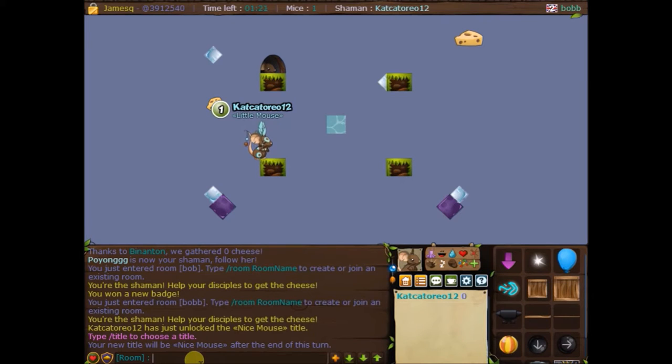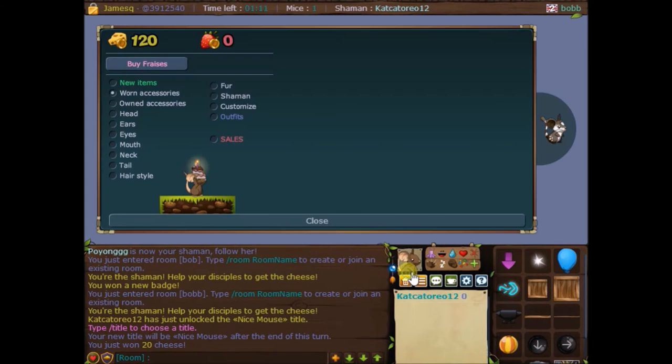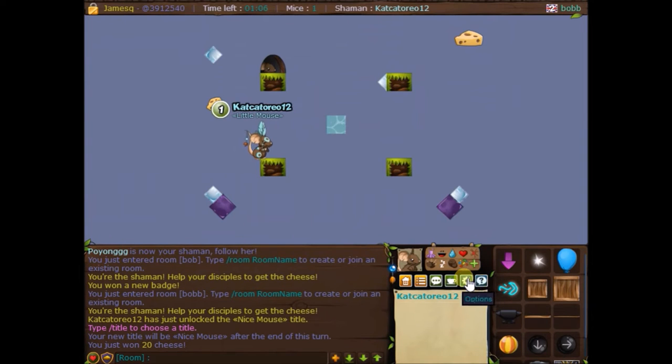Another tip and trick is to do /Facebook. I'm not sure if it works still, but it just leads you to another page — the Facebook page. And I think it gives you 20 cheese. And there you go, you get 20 cheese.